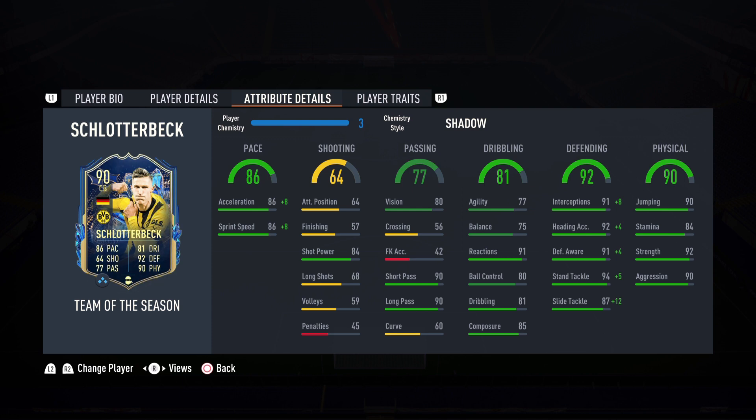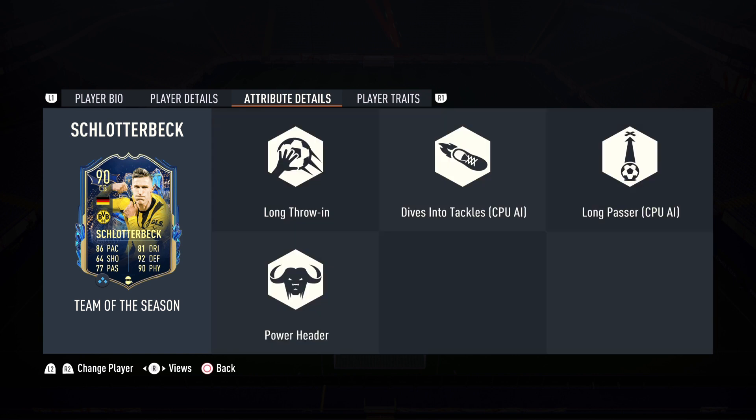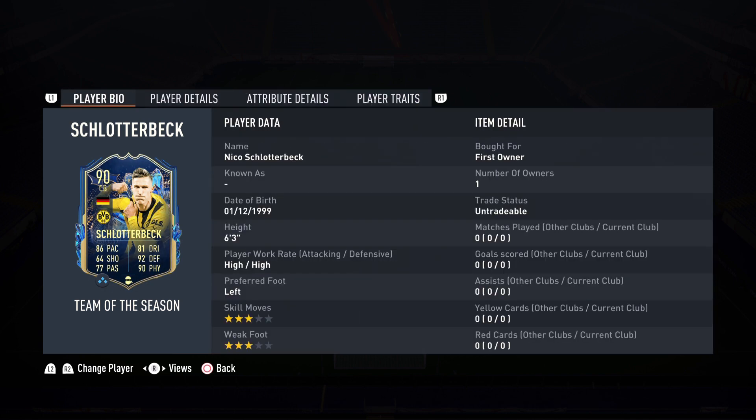Defending and physical are in the 90s, and with the Shadow chemistry style the defending goes up to 99 — and that is what you love to see. Standing tackle is 99, interception is 99, and sliding tackle is 99 as well. So if I per-circle he should be able to get the ball back. Physicality: 90 jumping, 92 strength, 90 aggression. Player traits: long throwing, dives into tackles, long passer, and power header. I'm so excited to try out Schlotterbeck — let's get on to the gameplay portion of the review.